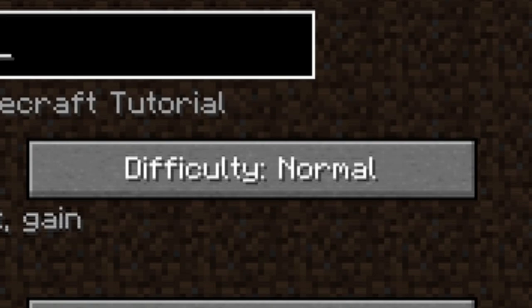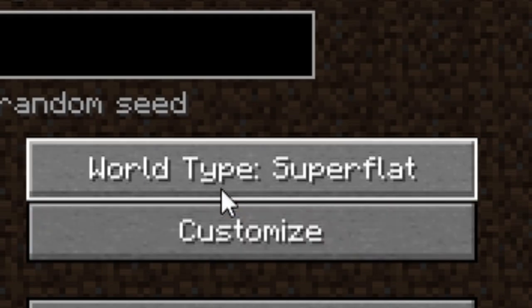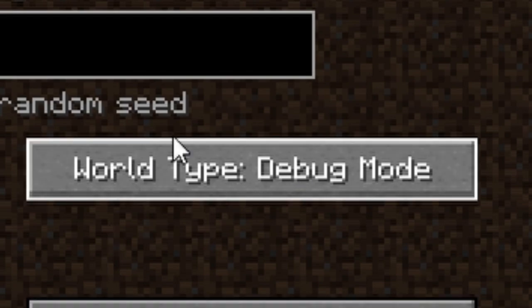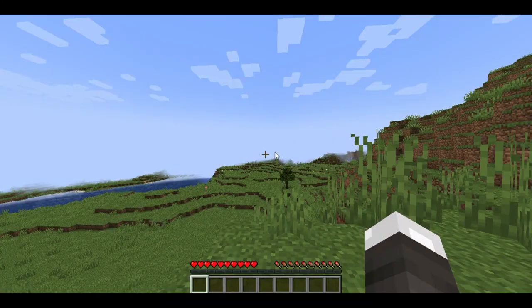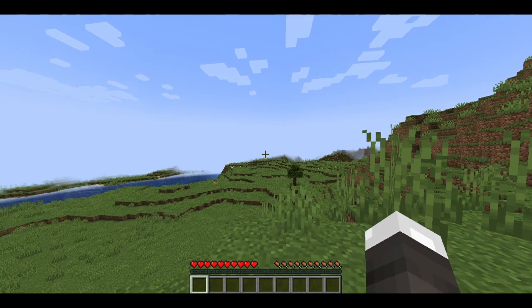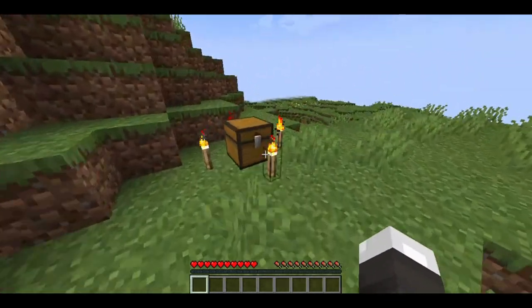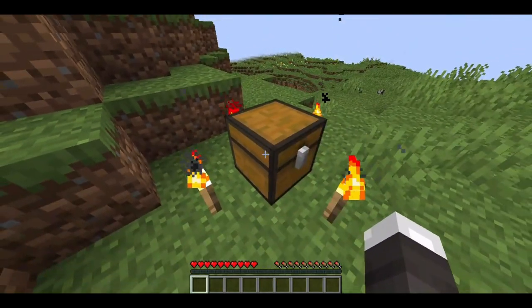The next thing you want to do is go ahead and go here, hold down alt, and then — yay, this is the best one — and now let's play the game. Once you've done that, you want to look around for the special chest here. It should have one, two, three, four regular choices around it.